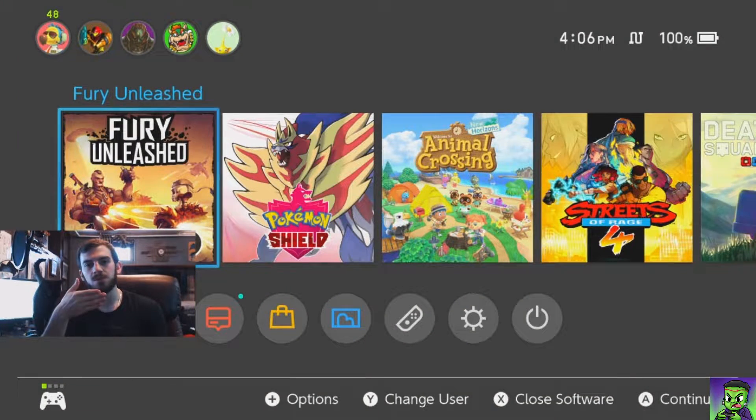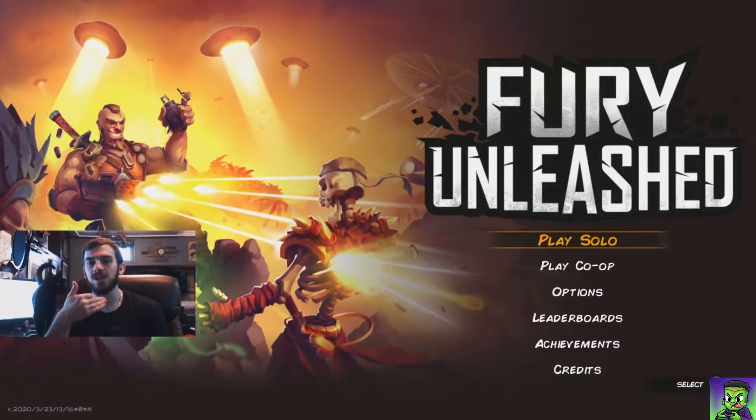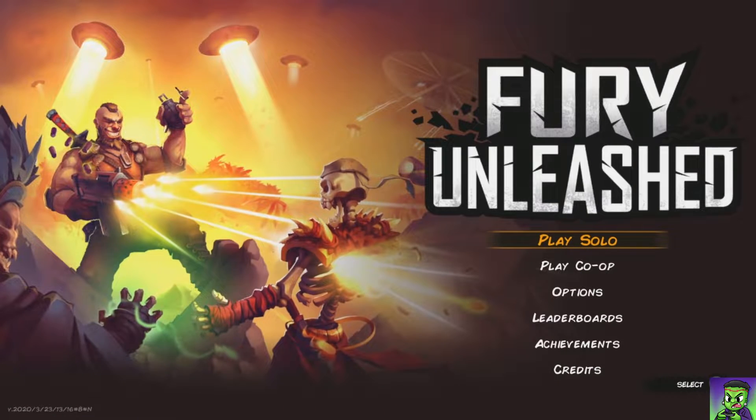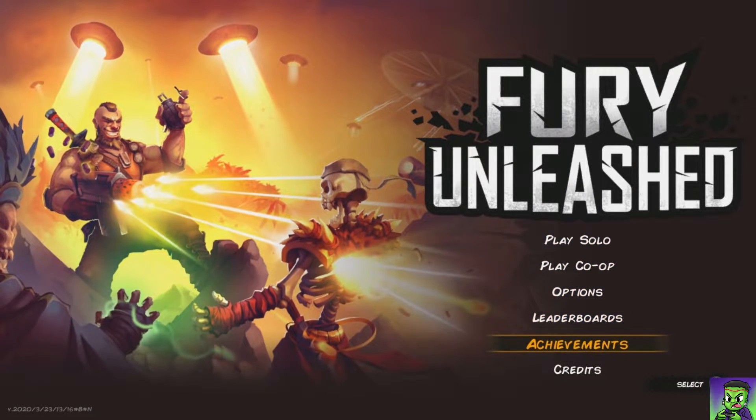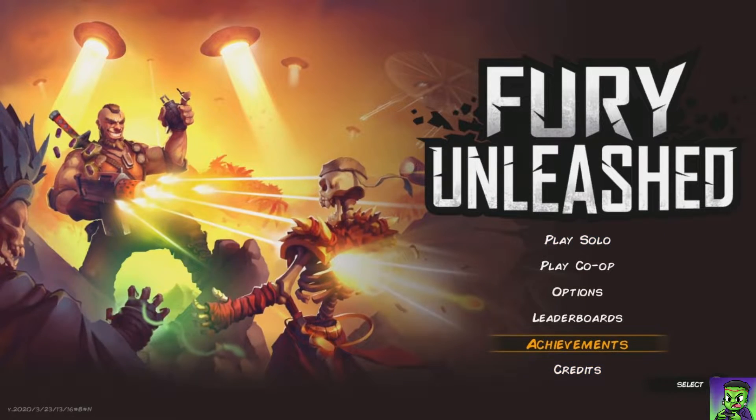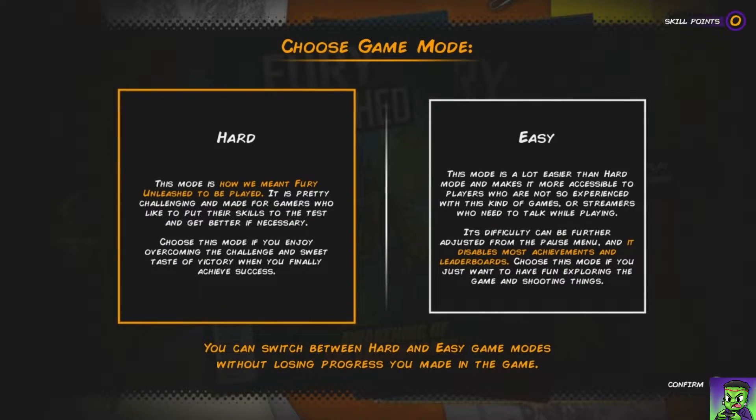This is what the title looks like, pretty similar to the main menu, and we're gonna dive right in and see what this is about. As we can see from the main menu, we've got play solo, co-op options, leaderboards, even achievements, which is pretty nice to see on the Switch. So we're gonna dive into solo.